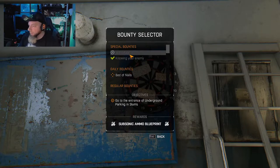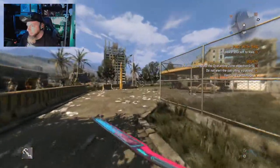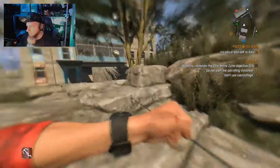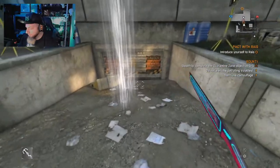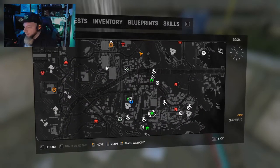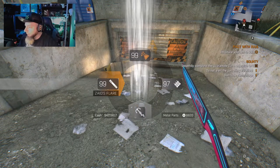You can see the bounty board there — the little darts — that's where you get your bounties. We are in the Slums, and through the magic of editing we're already over there. I started in the tower — open up the map here — and this is where our underground parking quarantine zone is. We ran all the way across to the north, a little bit northwest, and there's the entrance for our quarantine zone.